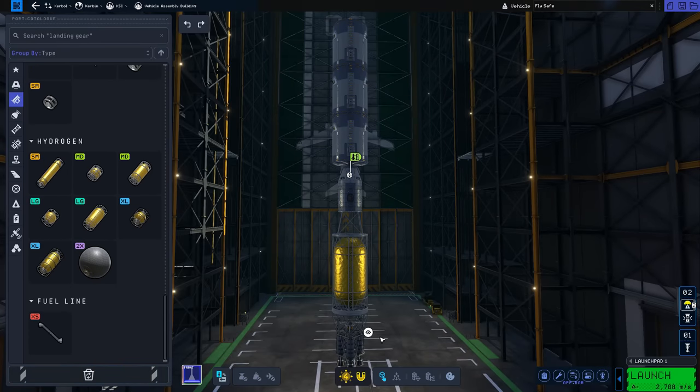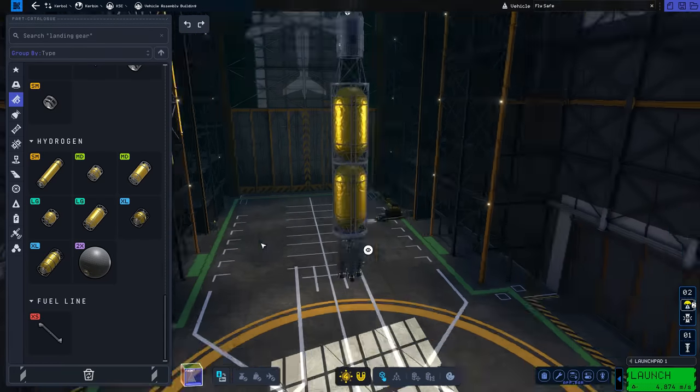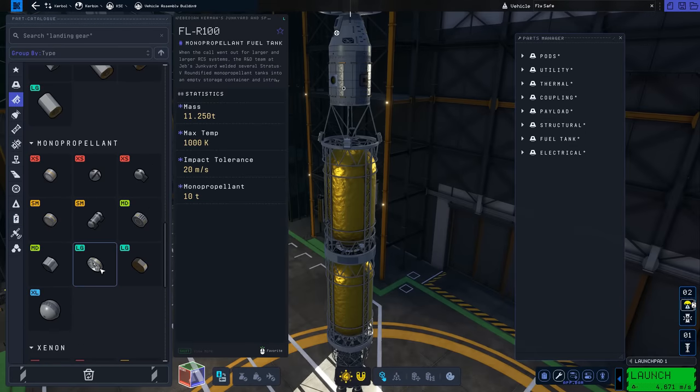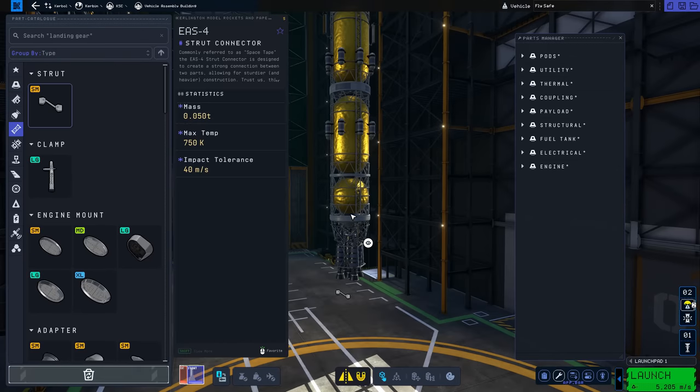So I'm guessing that's what they've done for Kerbal Space Program 2. They've made Val have a subsurface ocean below its icy crust, and there is a small gap in part of the crust that allows you to send a vessel or a Kerbal down into the ocean and swim around. So that's what we're going to do today.